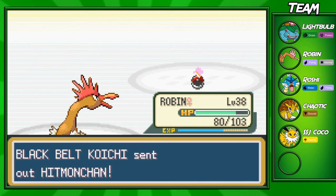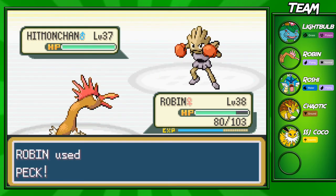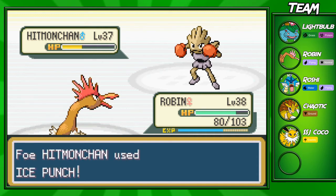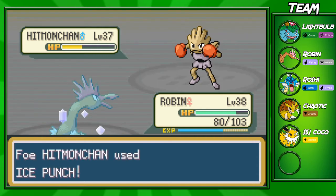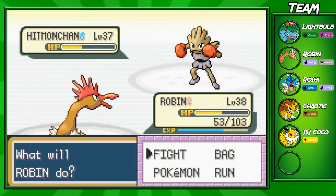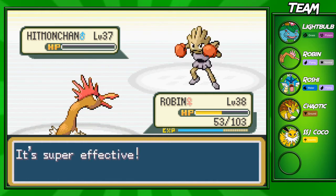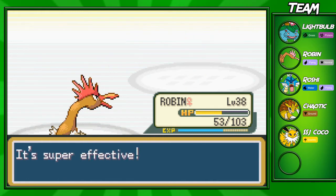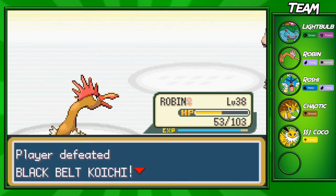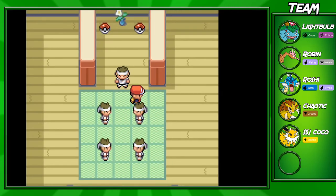Robin gets some decent EXP from that. Hitmonchan is the final Pokemon. Hitmonlee specializes in kicking moves, while Hitmonchan specializes in punching moves — like Bullet Punch, Ice Punch, as you can see. In competitive play I prefer Hitmonchan, but Hitmonlee has always been my personal favorite Pokemon. You guys will soon see which one I choose.